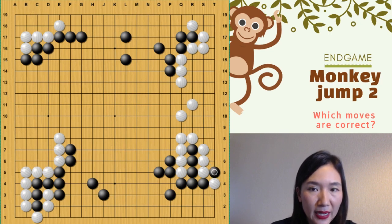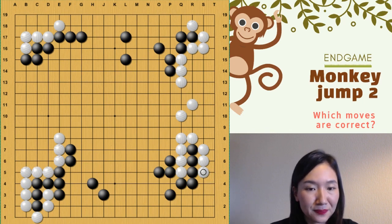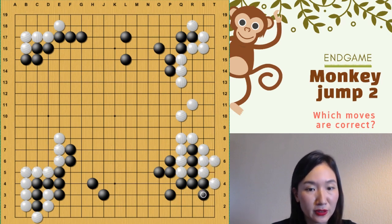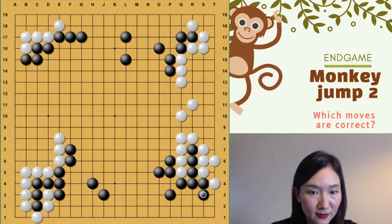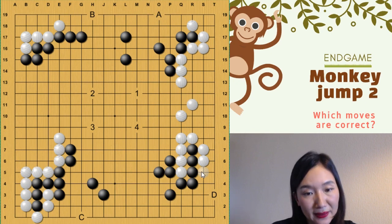If you just play this one, you will lose at least one point. Remember — throw in. It's very good, especially in the endgame. So here, you can also play there. Then if black plays there, that's the correct one. And then this one, and this, and this — same result. So instead of D, you can push, or you can play keema. You got it?